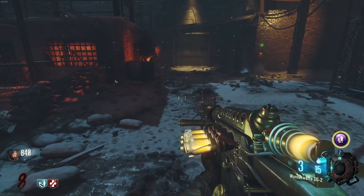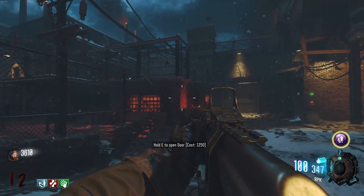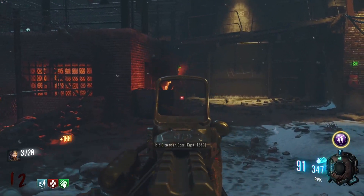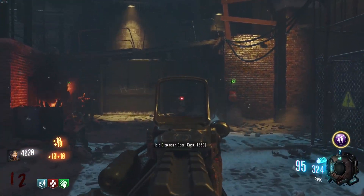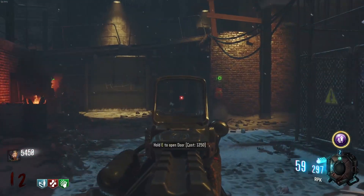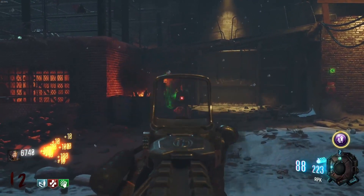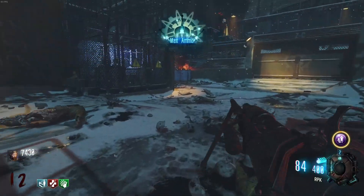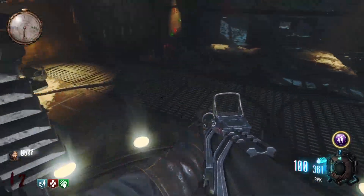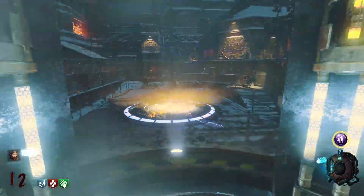It makes cool noises. Wave 12, here we go. So I need about 6,250 points. We've got enough — hold on, let's get it down to one guy so we can do the Easter egg. This guy's the last one... no, he's got friends. You're not allowed friends, I'm going to murder your friends. Alright, let's shove this in here — now we can begin the Easter egg.